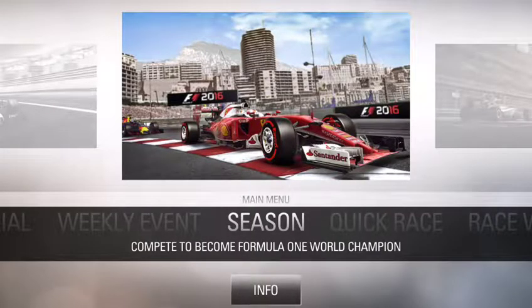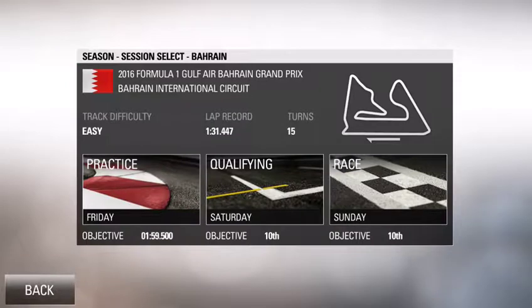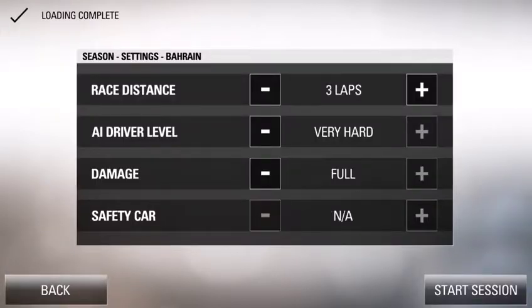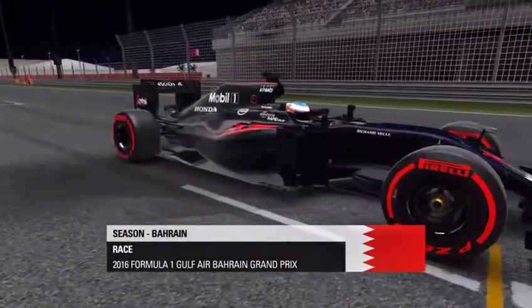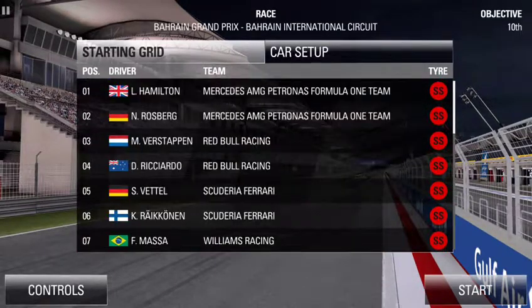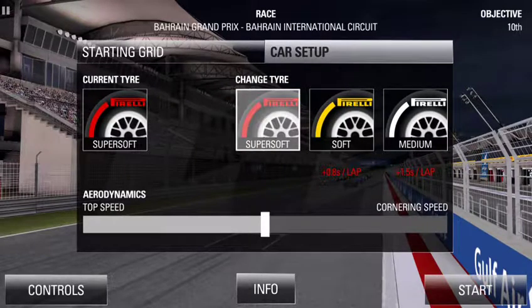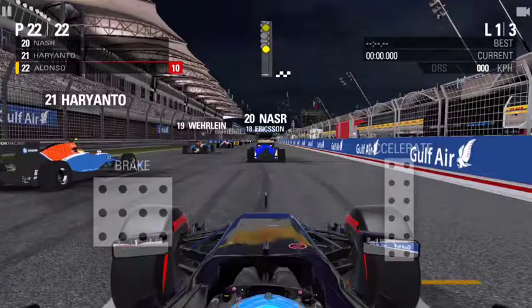Hey guys, what's going on — back with another video. We're back on F1 2016 mobile career mode part two, here at the Bahrain Grand Prix. We're driving as Fernando Alonso in the McLaren Honda, starting from last in the slowest car of the game. It's a three-lap race on very hard AI difficulty with a default setup, so no advantage in top speed or cornering. All assists are off — let's go.